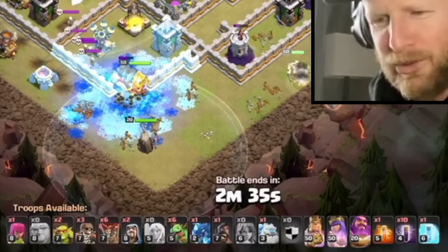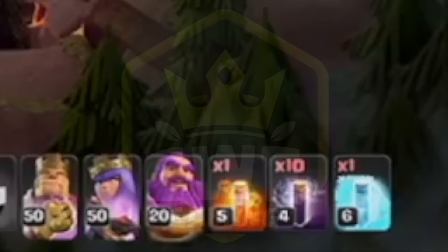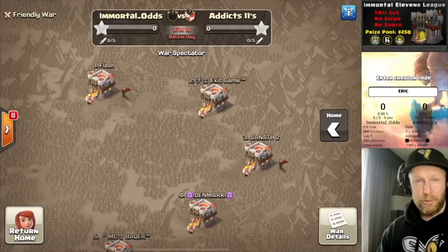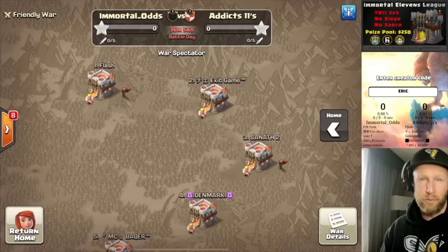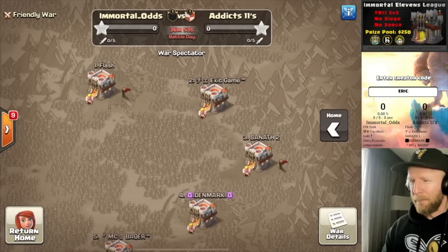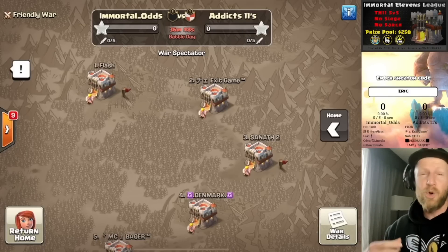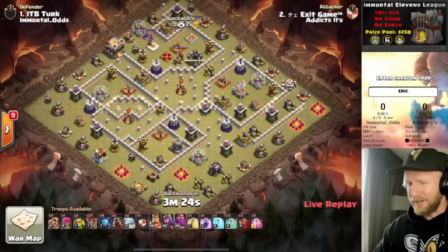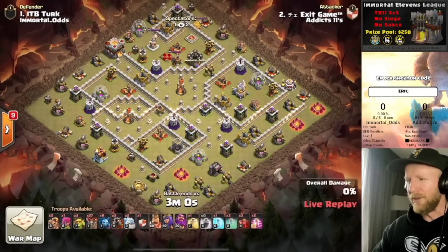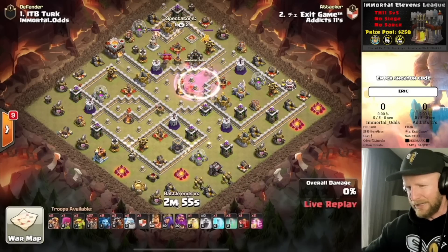We charge into Baby Dragons, Valkyries, Hogs, E-Drags, Blues, something. He's got a little bit of everything here, and on top of that, he's brought 10 bad spells. We are halfway through the group stages, and I'm back in the hotel room as we are back out in California to get ready for the next round of the Snapdragon. But currently, my team in this Town Hall 11 IEL tournament is undefeated. You know who else is undefeated? Immortal Odds played against Addicts 11 today. Let's see how they do today as we start off with Exit Game.